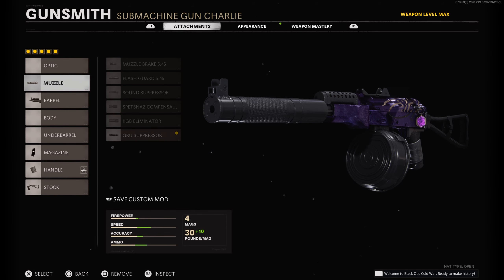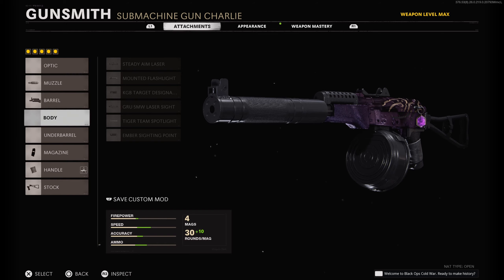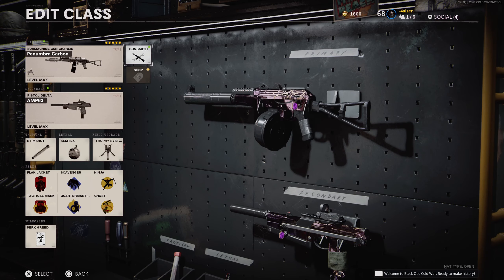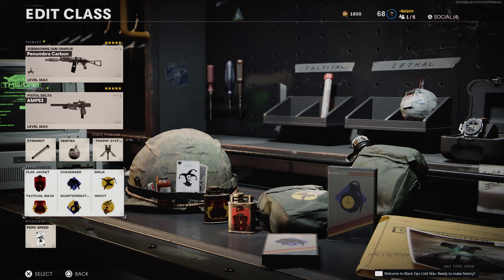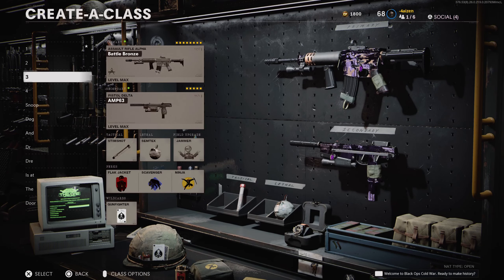My favorite gun in the game is the AK-74u — it's my most used gun. For public matches I like to use the GRU Suppressor, 9.3 VDV Reinforced, 40-round drum mag, GRU Elastic Wrap, and the KGB Skeletal Stock. The M63 is the same except for a sight — I just like to mess around sometimes. The perks, tactical, lethal, and field upgrades are the same setup.